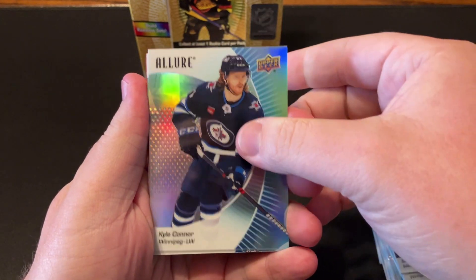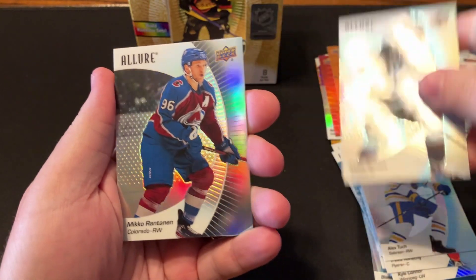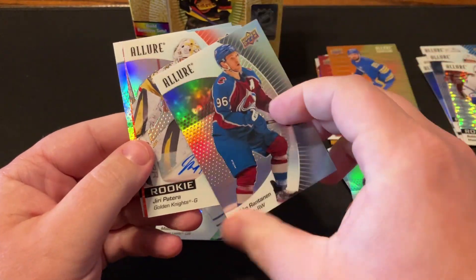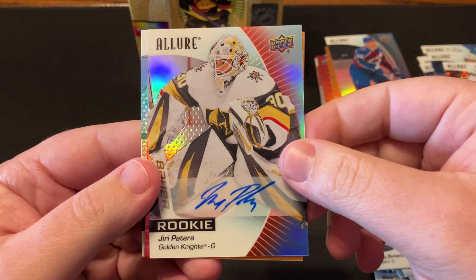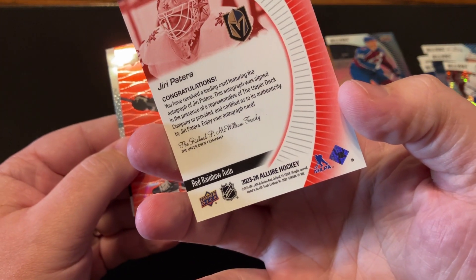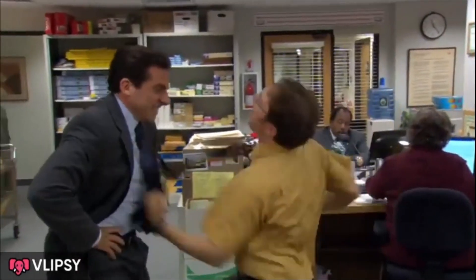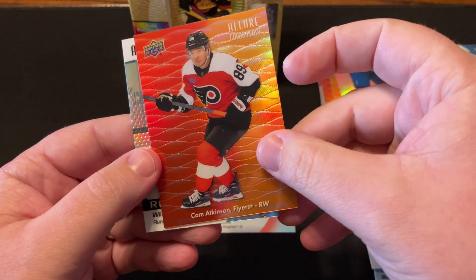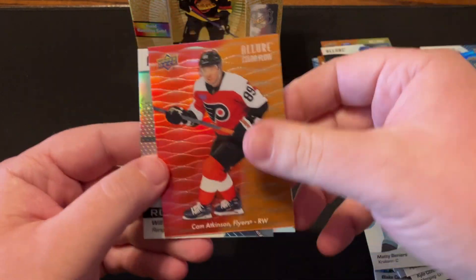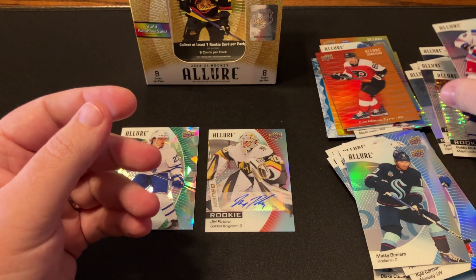Alright. Kyle Connor, Travis Kechny, Tuck again. Maddie Bernier's Black Rainbow. Oh, there's our auto — Miko Ratman Black Rainbow. Yeah, and there is our auto: Yuri Patera. That's a sticker. Red Rainbow Auto. There's our hit. Alright. And I think I already have a Cam Atkinson — I have an orange-yellow, now I got red-orange, so I think this is the beginning of the rainbow. And Cooley on the rookie base.